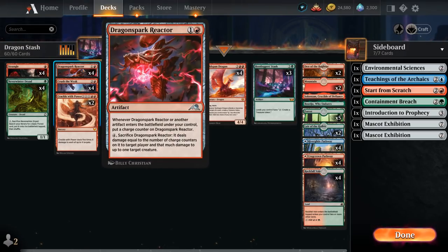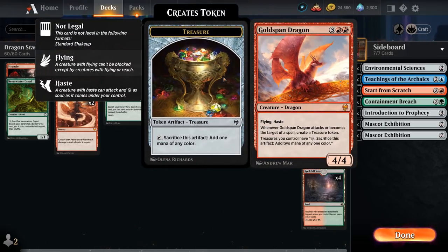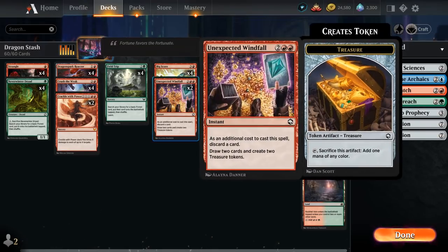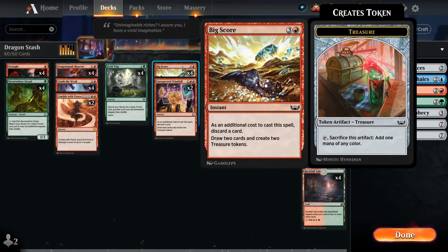We also have treasure-makers in Unexpected Windfall and Big Score — discard a card, make two treasures, draw two — great with Reactor for extra counters. Gold Span Dragon is the final piece: a powerful five-mana dragon that comes in with haste, makes a treasure, and lets us sacrifice treasures for twice the mana. This gives us a ton of mana advantage, and with Bootlegger's Stash essentially doubling our mana every turn, Big Score and Windfall become mana-neutral with Gold Span in play.